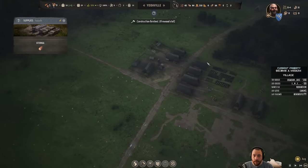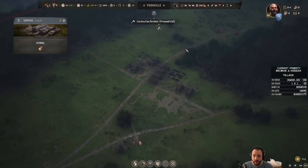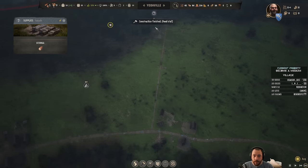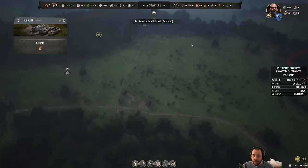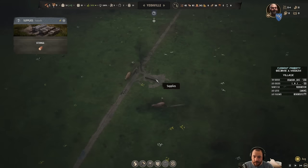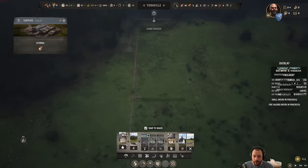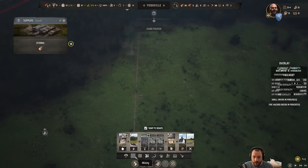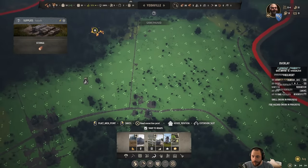Now we have a tanner for the hides. They're making new food stalls. I'm going to start laying out the rest of the farm fields, just so that if there's something to be plowed, they can start plowing.